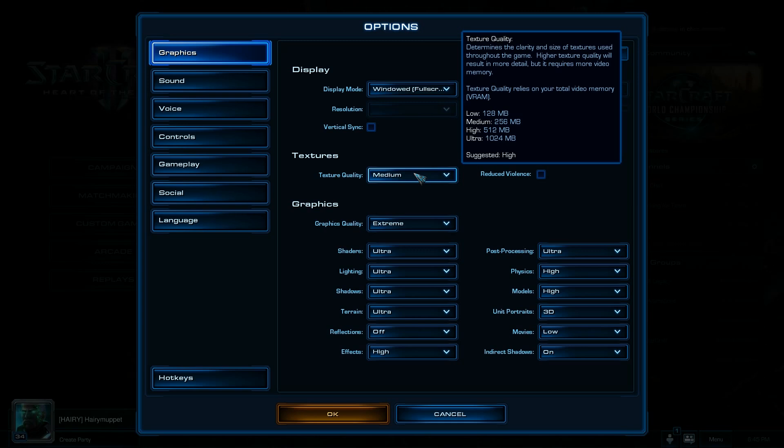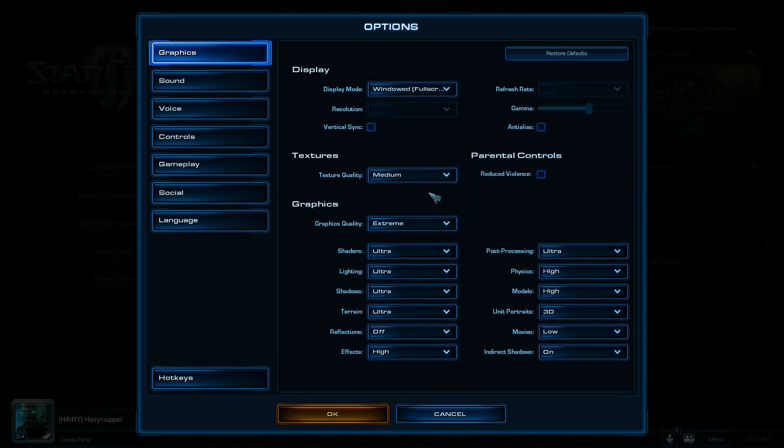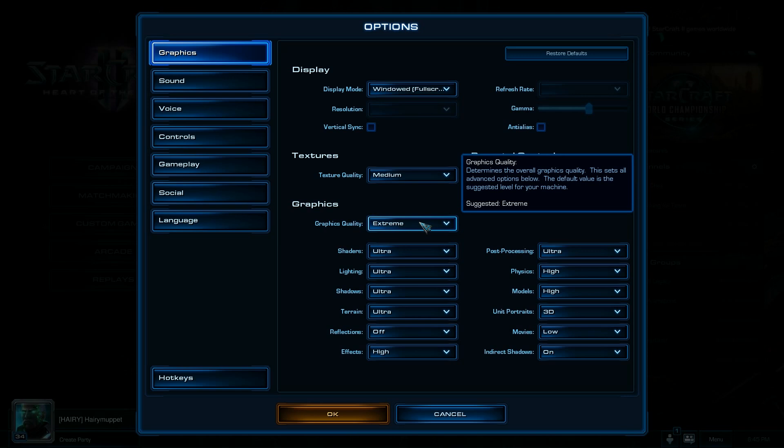I do have a graphics card — an NVIDIA GeForce something or other, about a gig and a half of video RAM. It's pretty good but not an awesome whiz-bang computer; the graphics card is probably about two years old. So we're definitely going to pump things down to medium, but some things you can put up high and some things you can leave down low to improve your FPS.